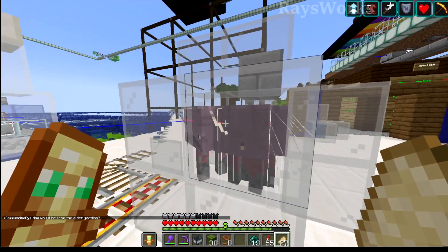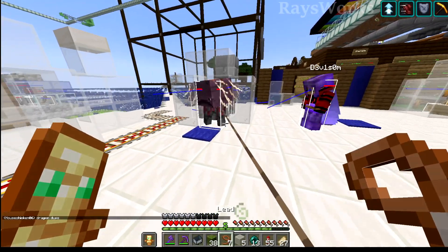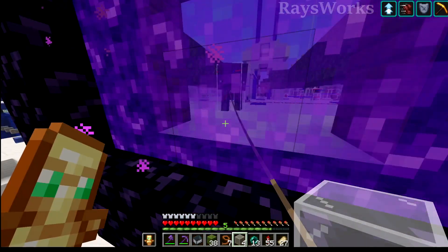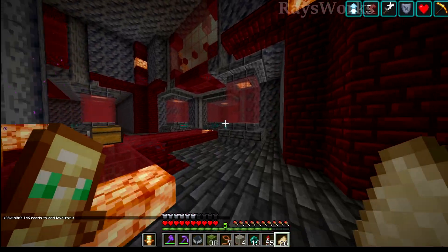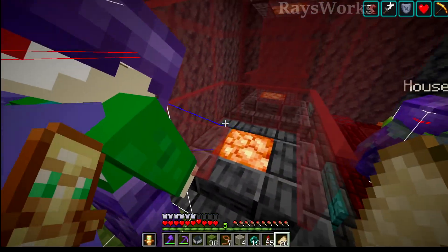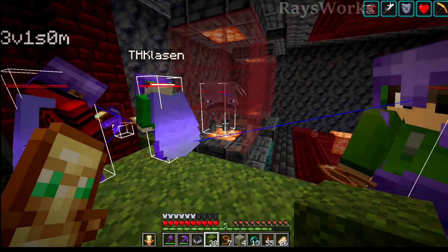Next up we got some of these little fellows, and they should be fairly easy to move. Come on over to the nether — from the nether they came, to the nether they go. They move so slow. So where does this one go? Strider. Come on, Strider, it moves so slow. Your new home. Strider complete.